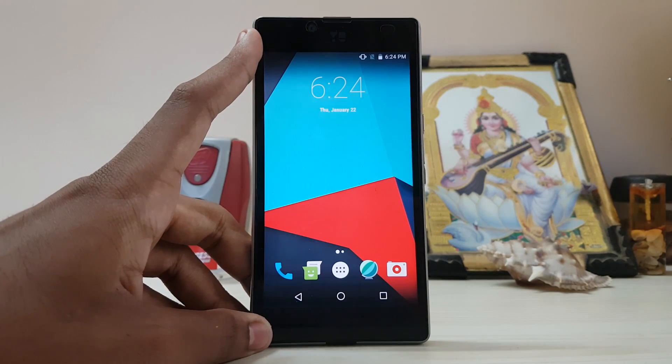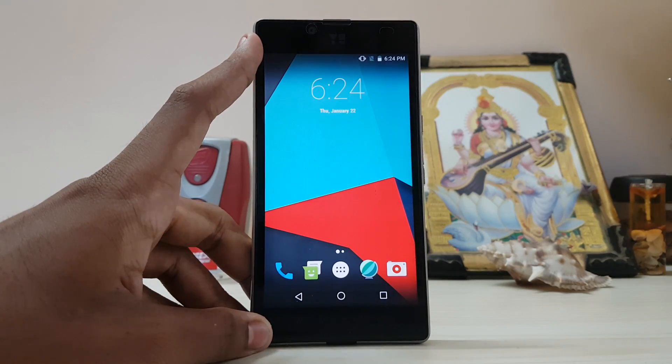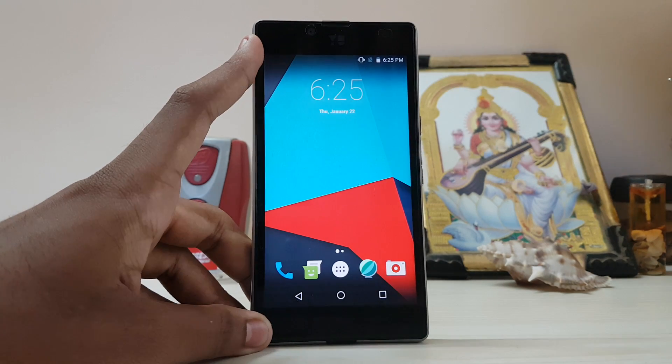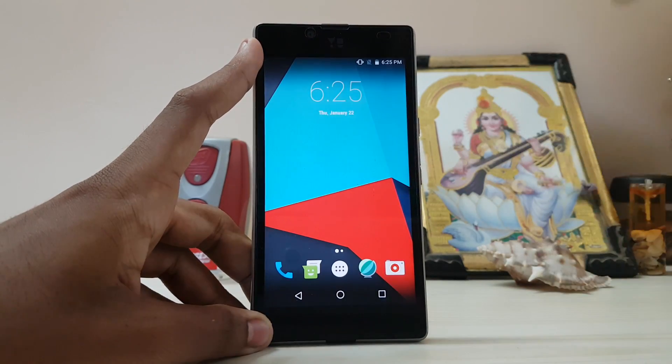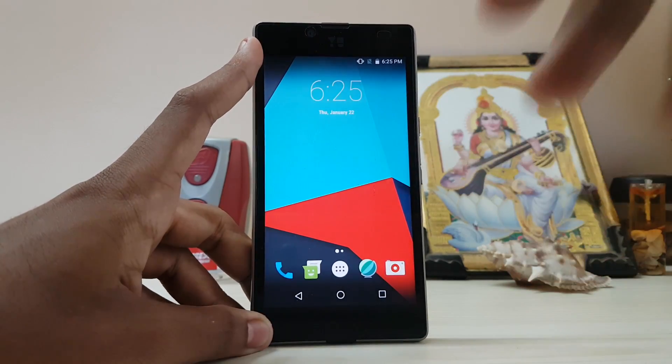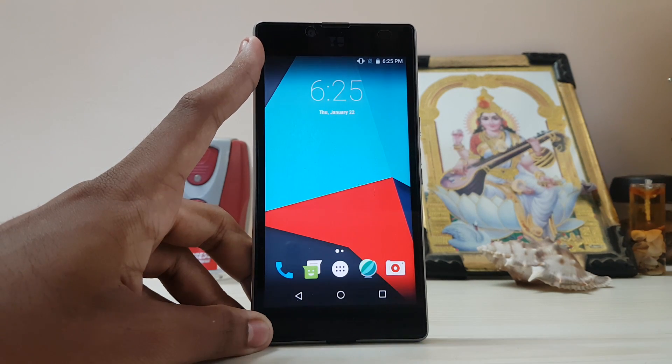Hi guys, in today's video we are going to take a look at Android 7.0 Nougat, which was long awaited for this new Euphoria device. It's a very developer-friendly device and it has finally got the Android 7.0 Nougat ROM. This is the Sanjin Mod 14 ROM for those who are asking, and currently it's in very alpha stage, so the device may not show you all of the features.